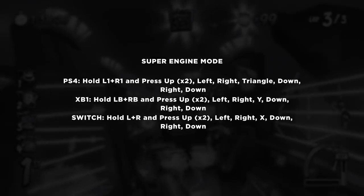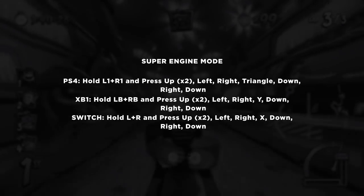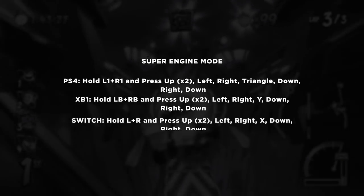For super engine mode, hold down L1 and R1 and press: Up, Up, Left, Right, Triangle, Down, Right, Down.